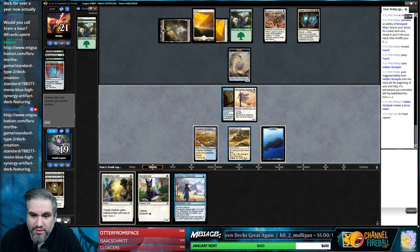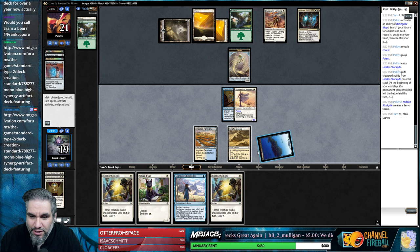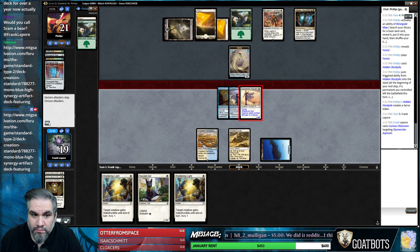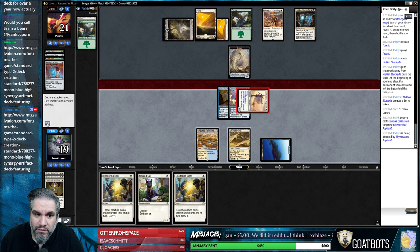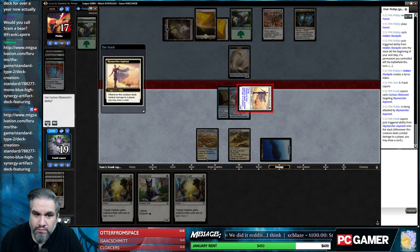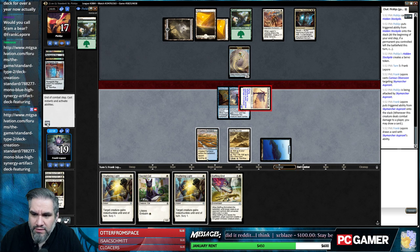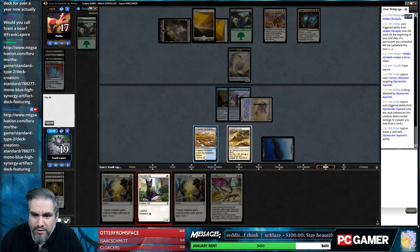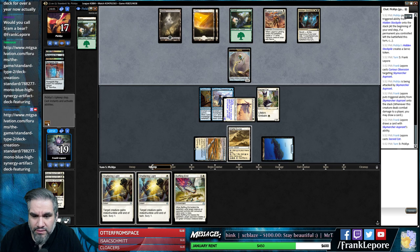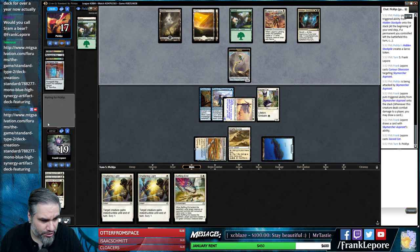We also get Traveler's Amulet, so that's an interesting addition. Other than that it's pretty much non-Rivals cards. Oh good, we're playing Abzan Tokens - like you do. Baffling End - another not great addition against this deck.